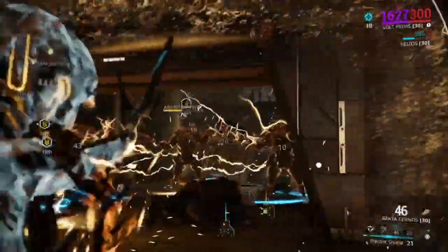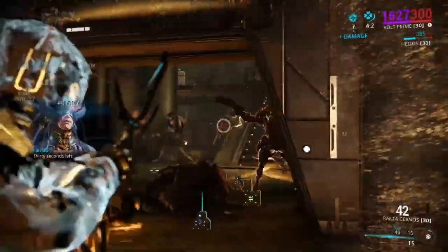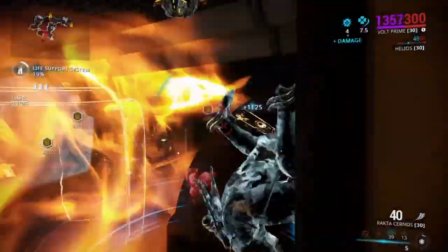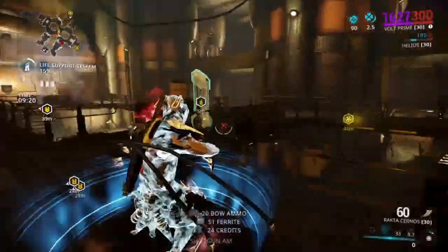Volt's Discharge, his ultimate, does not get a lot of credit, but the hard CC opportunities this provides are incredible. There's nothing better than making the enemy sit still and do nothing, and Discharge does that really well.